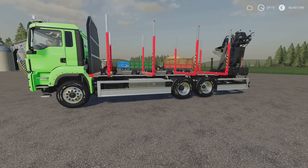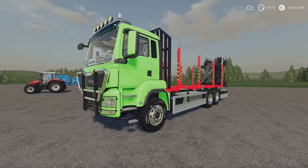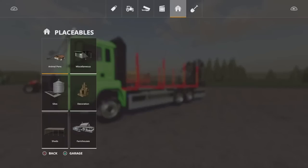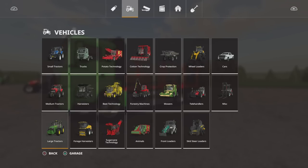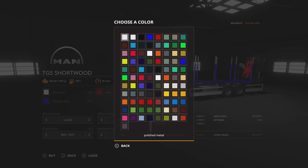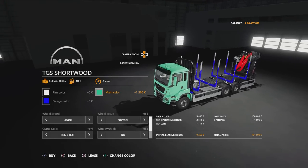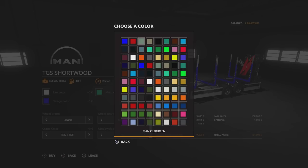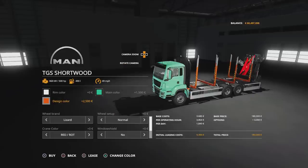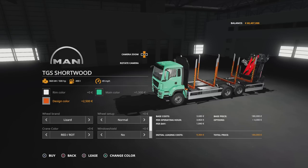It's designed to go with the Shortwood trailer pack. You'll find it under vehicles — it's 43 slots for the first one. Under forestry machines it's 180,000 to buy with 500 horsepower. You can change the rim colour, main colour affecting the cab section, and design colour. There are metallic options and a whole load to choose from — worth having a look through, there'll be something to suit your taste.